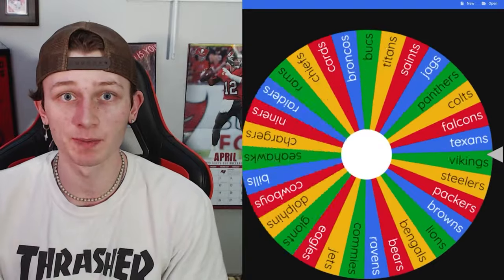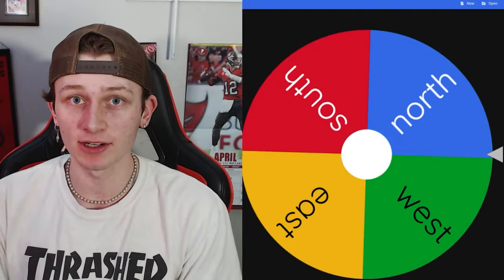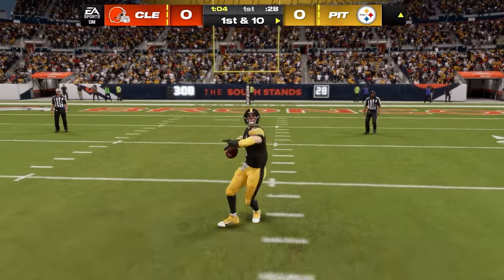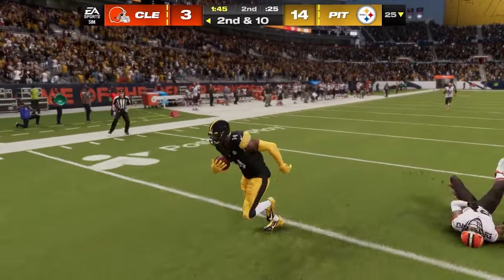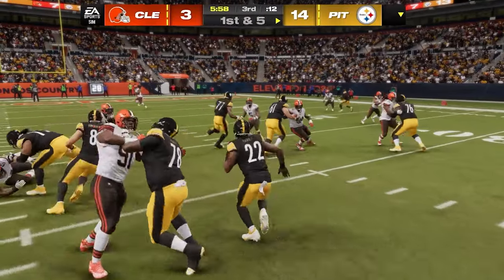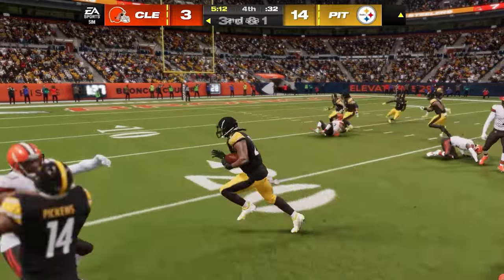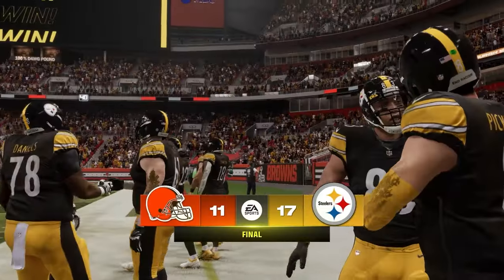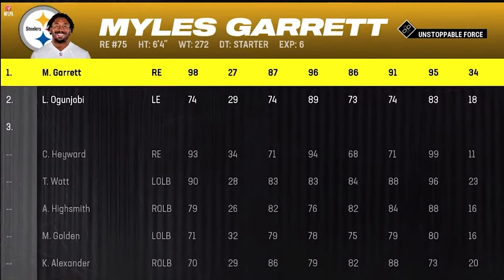Let's get into our second wheel spin. The Steelers are heading west, which means they play the Cleveland Browns. Kenny Pickett heading into his second NFL season, looking to improve and take over Cleveland. AFC North matchups are always great games — this one is a slow defensive game but competitive. In the end, the Steelers squeak it out, winning by six, taking over Cleveland's territory and stealing Myles Garrett.